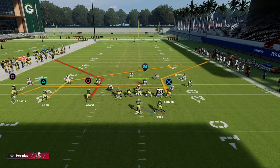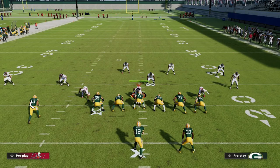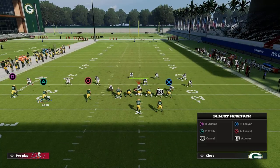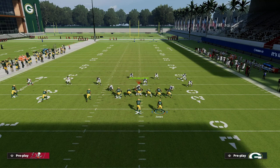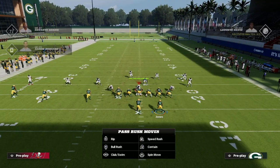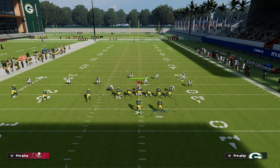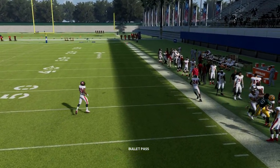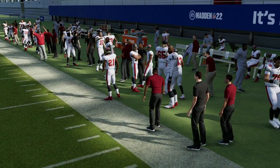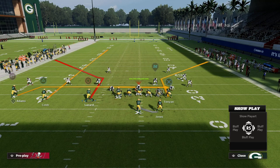To attack this, you need to understand what an outside third is going to do. What I like to do is streak Randall Cobb — that's one of the primary route adjustments. The second thing is understanding that in a cover three defense like this, you're not going to be able to throw your tight end corner easily, because with no vertical route, that outside third will play it really well.